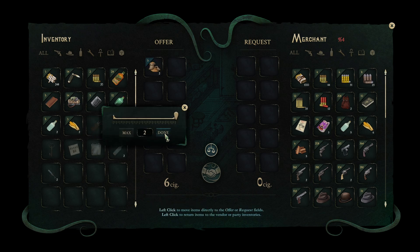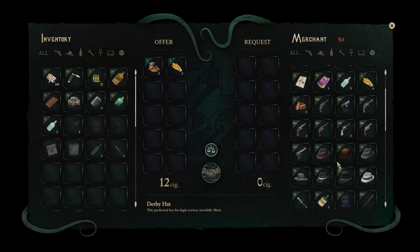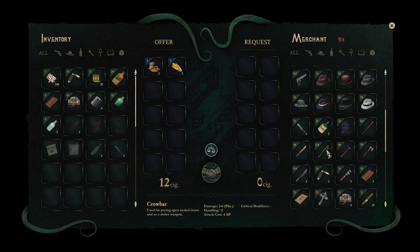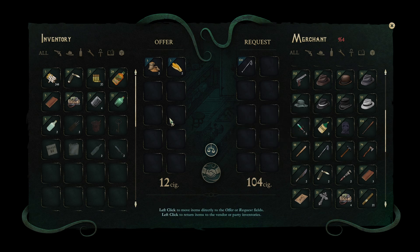We're just gonna sell stuff. Keeping cleaning water, alcohol, rations, camping supplies, blank notebook. Selling 12 cigs. They have different ammo, different fedoras and top hats. A crowbar — maybe you can open that box with a crowbar. We haggle and buy one crowbar.